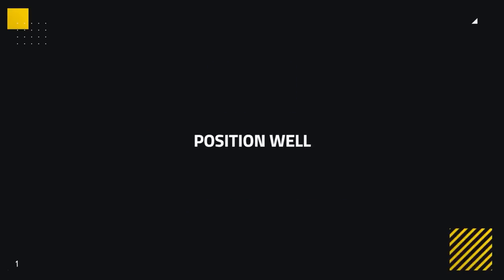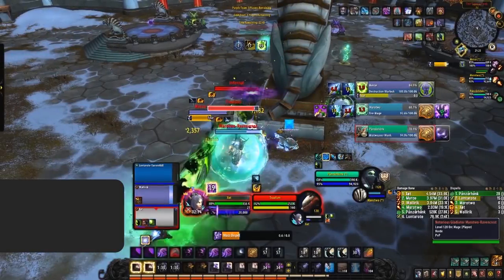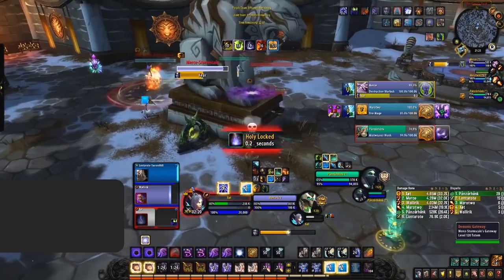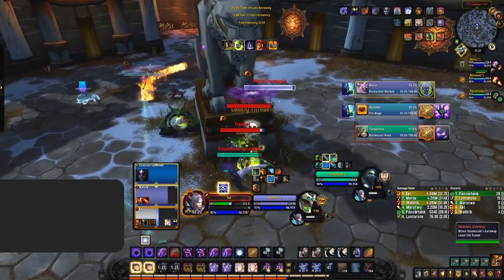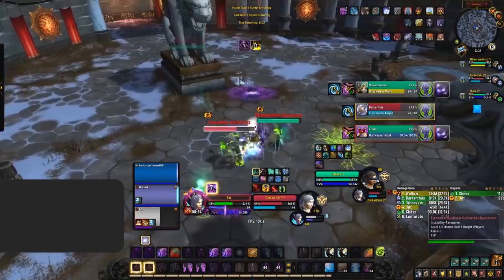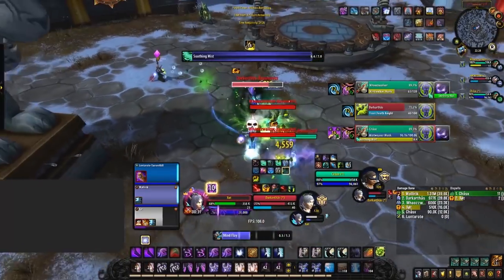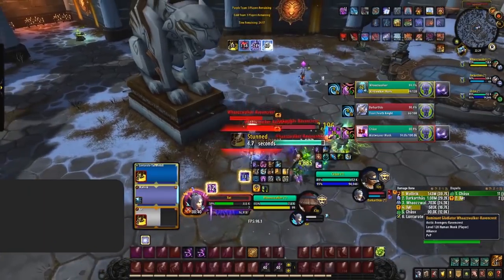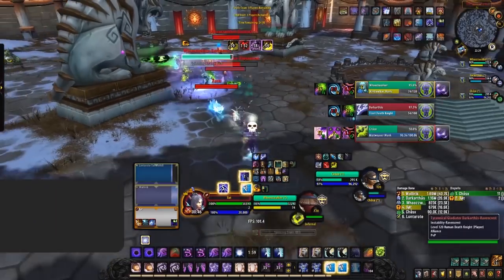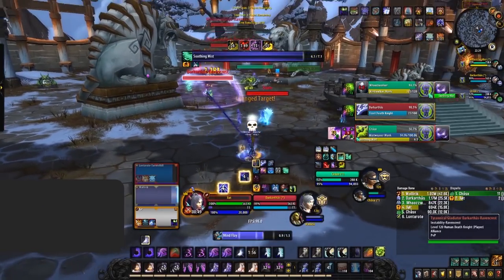Our last playstyle point — and a very important part of Shadow Priest — is positioning. With Shadow being one of the most immobile classes in the game, it requires you to be very good with your positioning, as repositioning during games can almost be impossible sometimes. There are two types of positioning. Defensively, which is primarily the stance you'll want to take versus casters — positioning yourself near a pillar so you can easily line of sight casts. This is often required versus classes like Destruction Warlock or Fire Mage with Greater Pyroblast. The other form of positioning is when playing with another caster, accommodating for both your healer and your caster partner — being in a good spot at max range and away from the enemy healer, avoiding pillars at all costs.